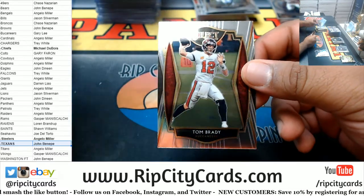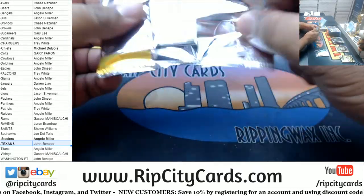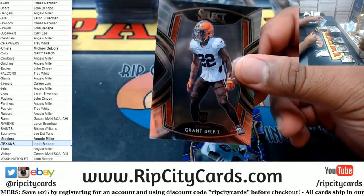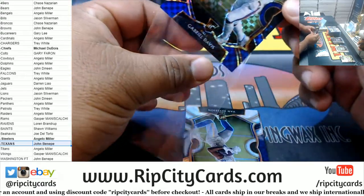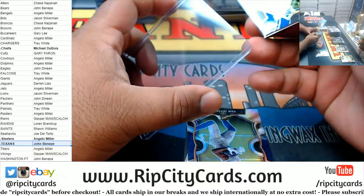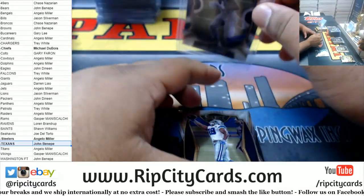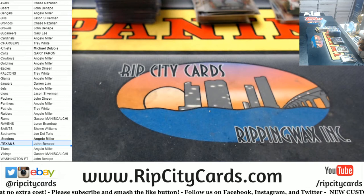Got Mr. Tom Brady, Bucs, premier level. Jonathan Taylor rookie Colts. Grant Delpit rookie Browns. Gabriel Davis Bills — numbered to 275, that's a nice one with the Bills colors. Ben Jefferson silver Rams. A base Amari Cooper for the Cowboys. Let me take a swing of this high-quality H2O.